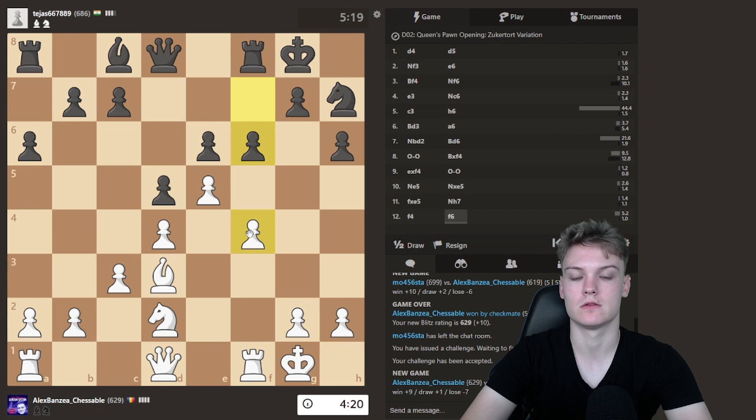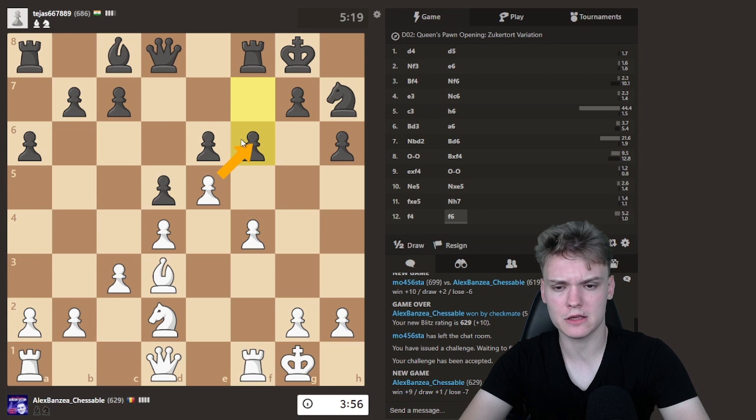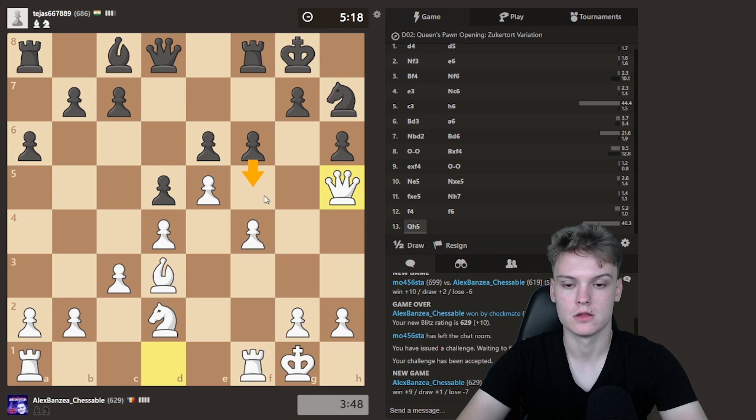The key plan to make progress now is to launch the f pawn — break with f5. No need to rush with it, but that's something you should definitely keep an eye on. Opponent plays f6. I think we have a lot of good options — we can take for sure. We can play maybe something like Queen h5, which also seems reasonable, but then maybe it gets to close it with f5 and then we'll have to break with g4.